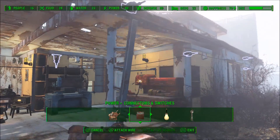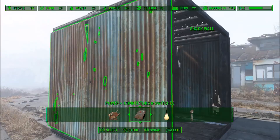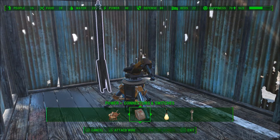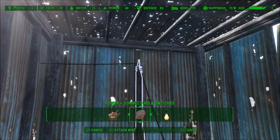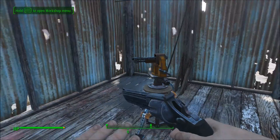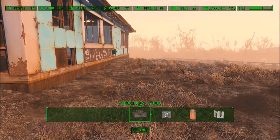Once you connect the wire to the generator, have your crosshair highlighting the wire and then press Y. Once you do that, press Y on your connector inside the building and then connect the wire from your turret — or whatever you're using — to the connector. It should then be going through the wall and everything should be working perfectly.